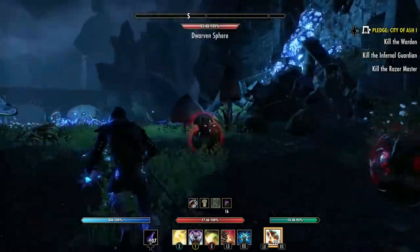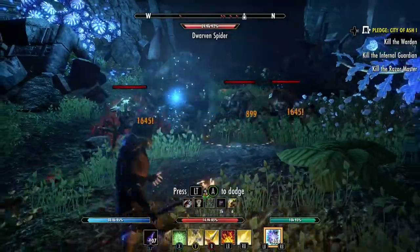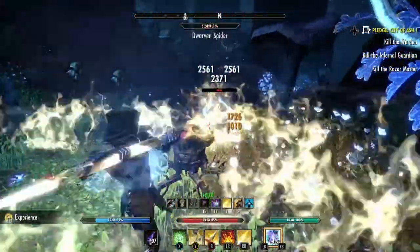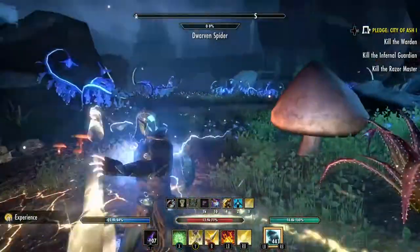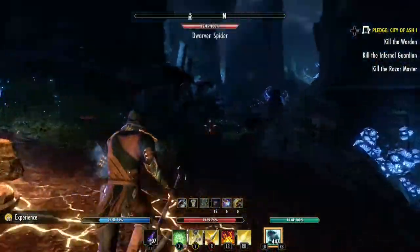So we have some dwarven spiders here. Let's pull these guys as much as we can over here. We're going to take these ones out too. Now the main boss is right over there, but we're going to go back over here — there's a mini boss that we're going to take out first.